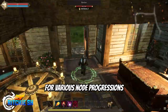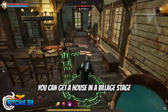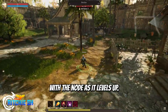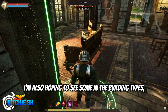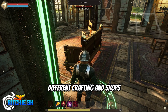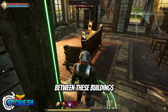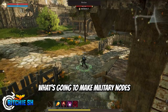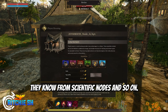I'd also like to see houses through various node progressions, because when you get a house in a village stage 3 node that's non-instanced, that house will progress with the node as it levels up — so I'd like to see how these houses actually progress. I'm also hoping to see some of the building types, such as social organizations, different crafting, and shops, and the differences between what you can set within the node as a mayor between the node types. What's going to make military nodes stand out from divine nodes, and divine nodes stand out from scientific nodes, and so on.